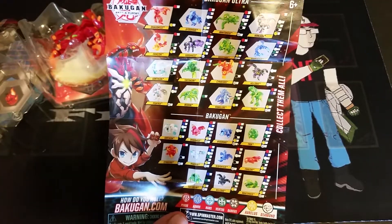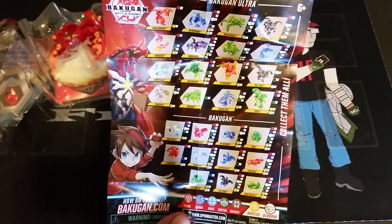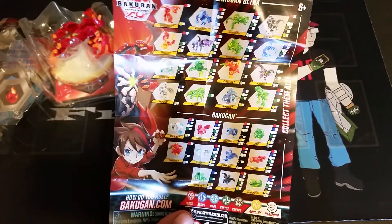Everything else should be out. We don't have Cyndius core, and we're missing a lot of the Gortheon cores. We have a few of the Tortenium — two of them actually. We're just missing the Ventus color.